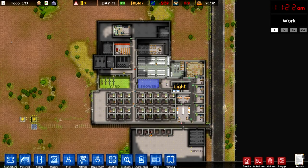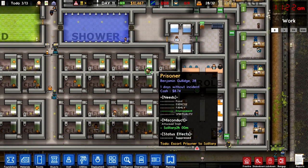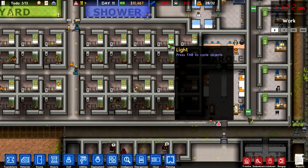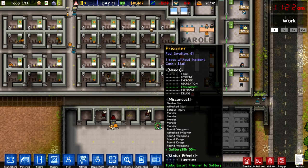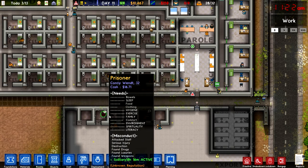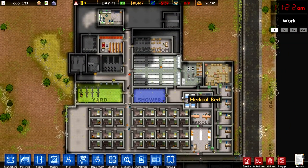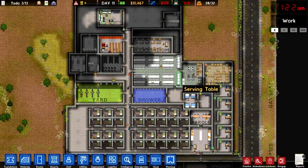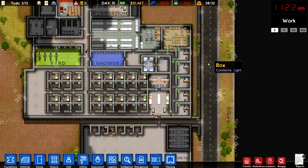Hey, what's up everybody? Colin B here and welcome back to some more Prison Architect. Today's episode number 15. If you missed the last couple episodes, like always, you can check out the link in the description. It goes back to the playlist so you can check out all the last episodes. Last episode we did quite a bit. I've actually changed the length of these episodes to be a little bit longer for you guys, so I hope you're enjoying that. Anyway, we have a lot to do today.